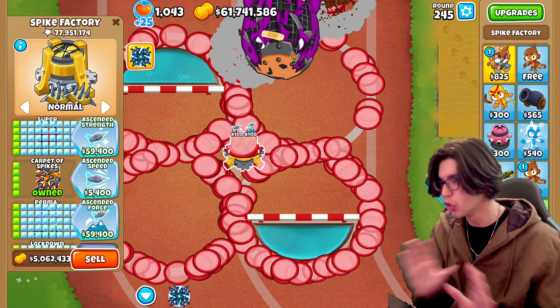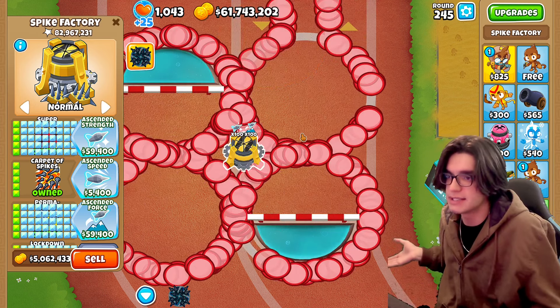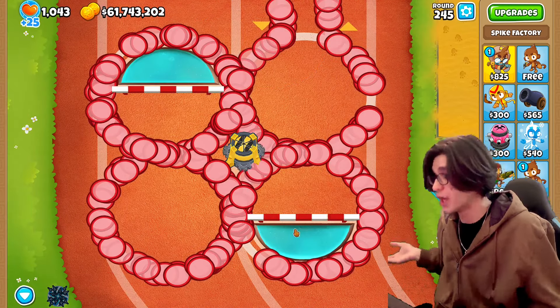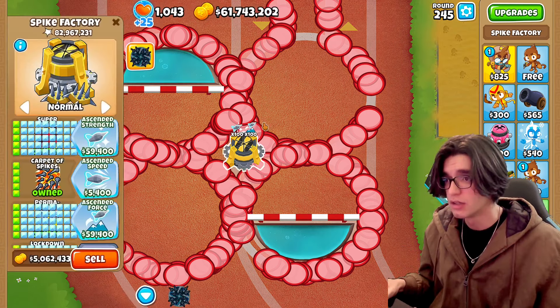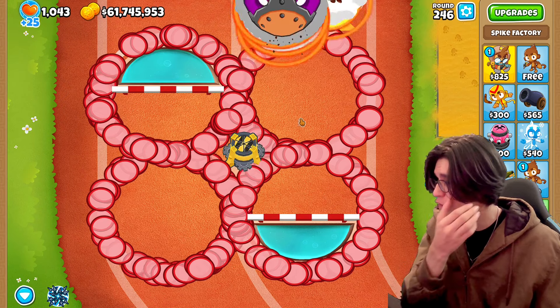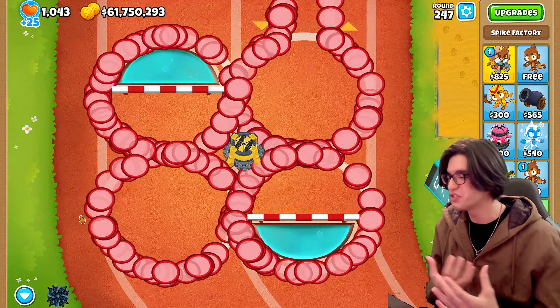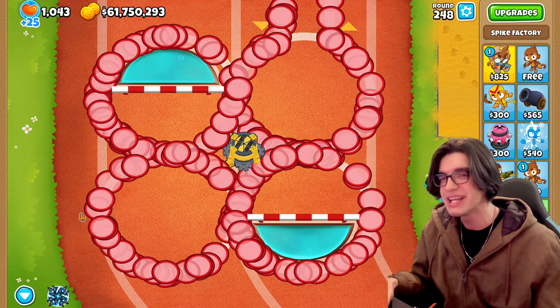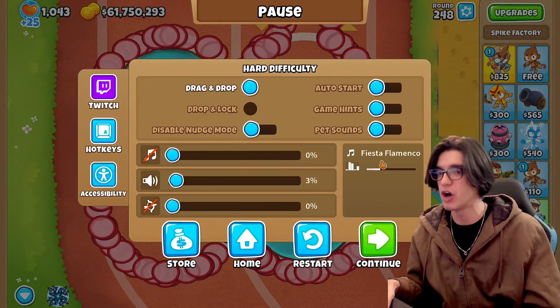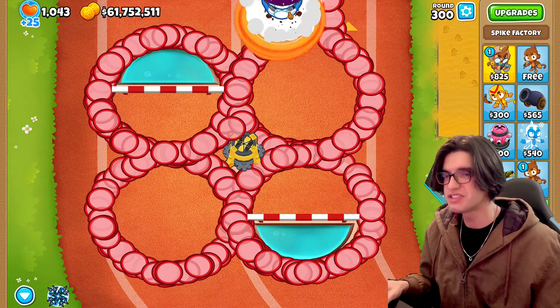He's doing a stupid amount of damage and has a lot of range — he can see across the entire map. He could probably see into another map if I wanted. Shoot out some lockdown force fields into Monkey Meadows. He's shooting out the spike storm and the two spikes — he's just not shooting fast enough. I have auto start off because I kind of want to put him on round 300 just to see what he's going to do.